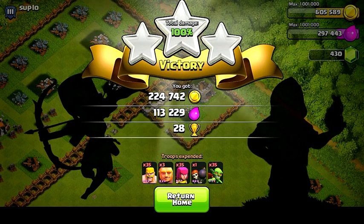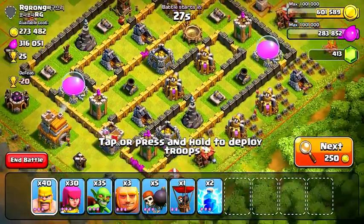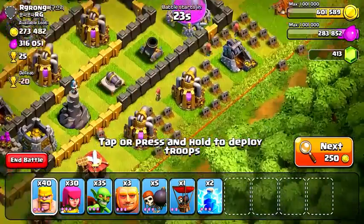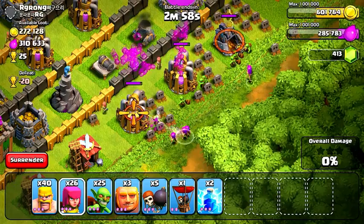28 trophies and over 335,000 resources — pretty solid. Moving to raid number 2, there's even more resources available in this guy's base. Unfortunately it isn't set up like the last base, but we should be able to get at least half of it. He has almost 600,000 available, which is crazy.